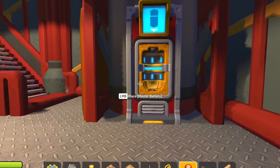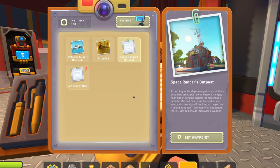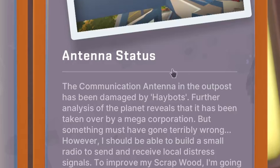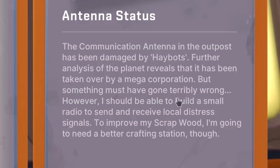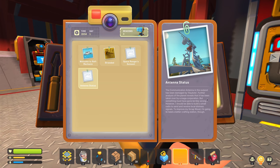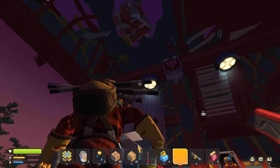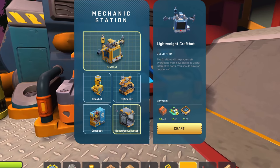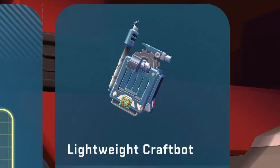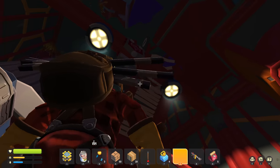If we get rid of the hay, we actually see the power socket. I think we can just old-school put the master battery in here. Look at this — we've unlocked a new recipe and we even got a new story entry. The communication antenna in the outpost has been damaged by haybots. Further analysis of the planet reveals it has been taken over by a mega corporation, but something must have gone terribly wrong. However, I should be able to build a small radio to send and receive local distress signals. To improve my scrap wood, I'm going to need a better crafting station. This outpost really doesn't look like it's working — it's pretty damn abandoned. But because we need a new craft bot, we can just make a lightweight craft bot — it's a lot cheaper than usual because we didn't really want you to grind on this island as much.